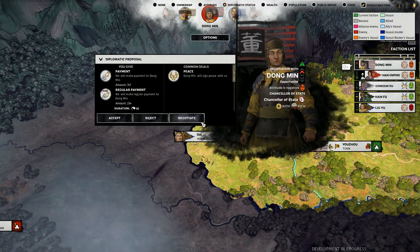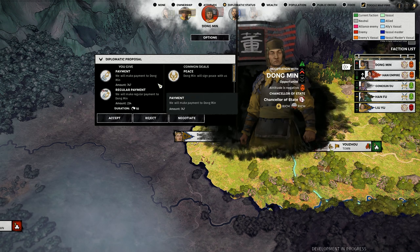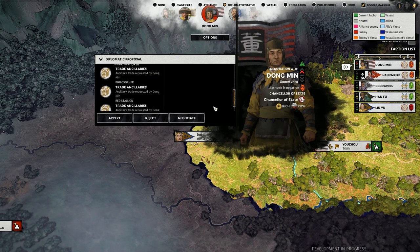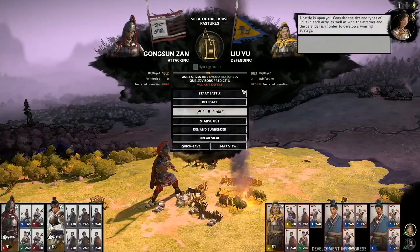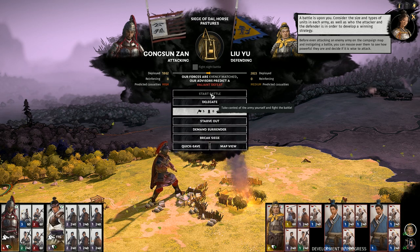A quick check of my map determined he's not near me and he wants a regular payment just for peace — so as he's not a threat, that's not going to happen. My pressing fight against Li Yu could wait no longer, and as it was too close to auto-resolve, the time had come to step in and do it myself.